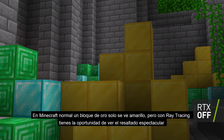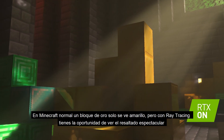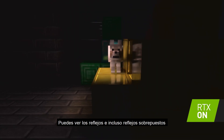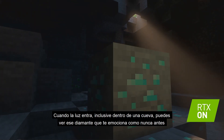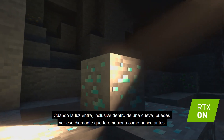In normal Minecraft, a block of gold just appears yellow. But with Ray Tracing turned on, you really get to see the specular highlight, you get to see the reflection, you can even see a mob reflected in it. When light catches ore deep in a cave and you see its diamond, you get that rush of excitement in a way you haven't had before.